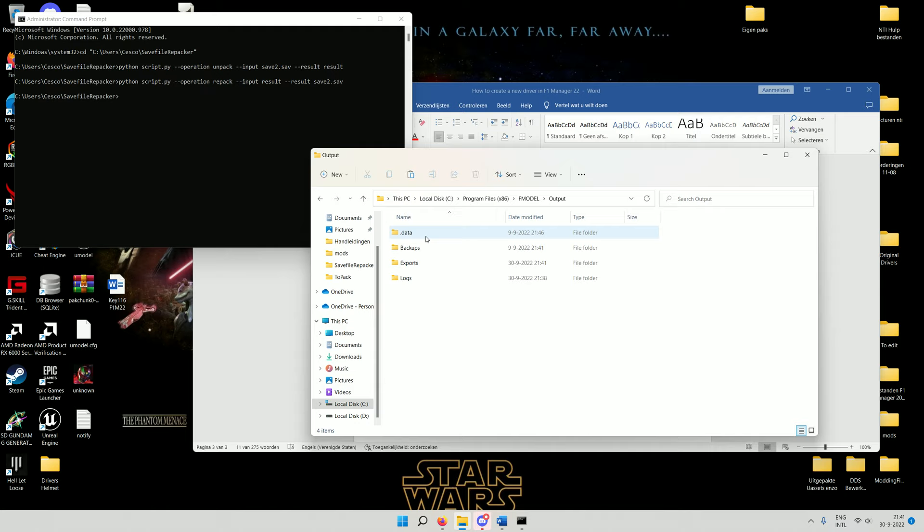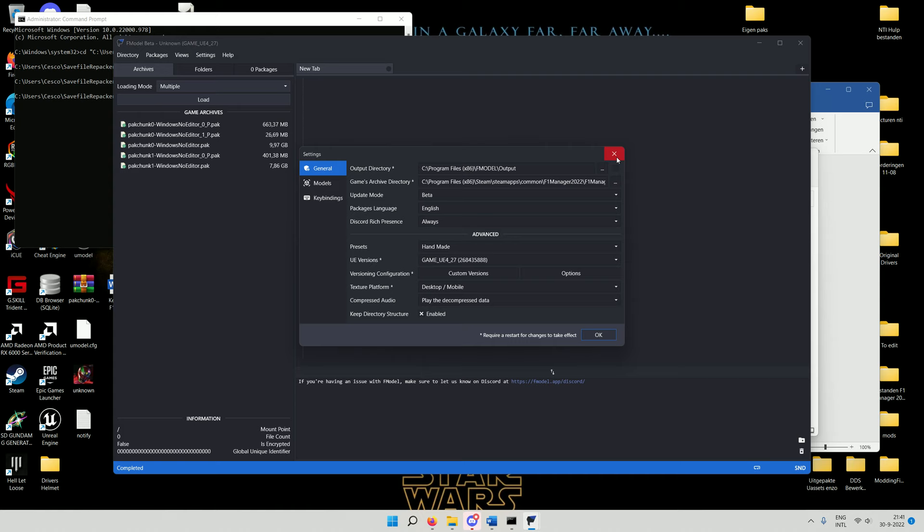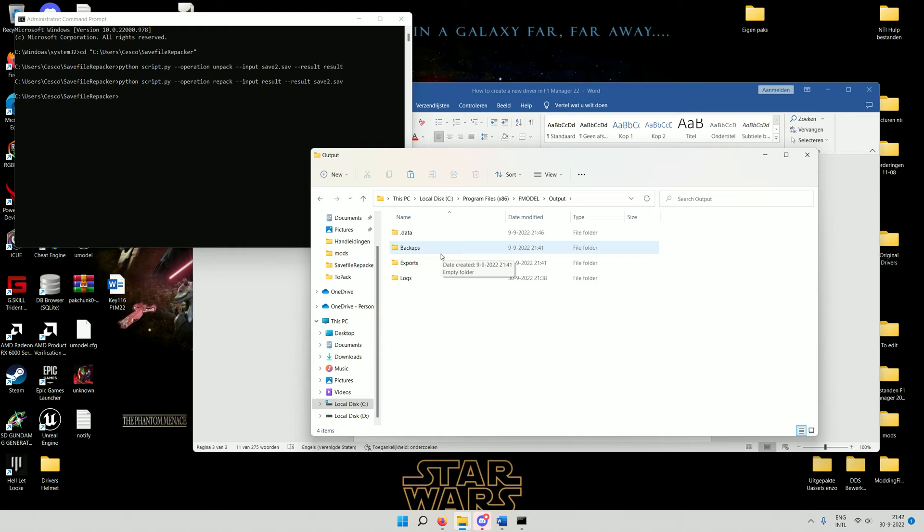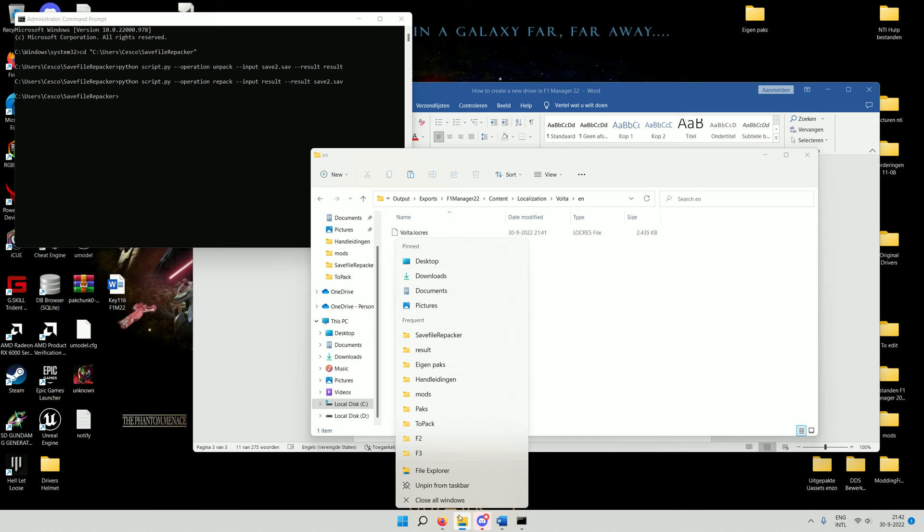I can close FModel for now. The output location is in FModel's settings — output directory. With me it's in Program Files, FModel, Output. Keep that setting so you can find it quickly. To open the Volta.locres file, you need to download the Unreal Engine Localizations 1.8 tool — I've included this in the Drive link as well. In my case it's at C, Program Files, Unreal Engine 4 Localizations 1.8. Open it as administrator.